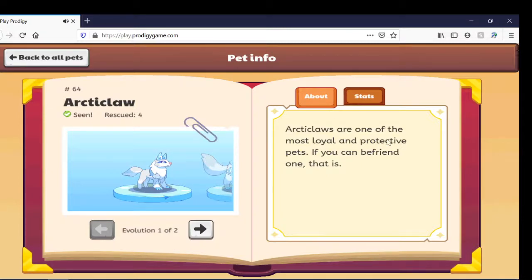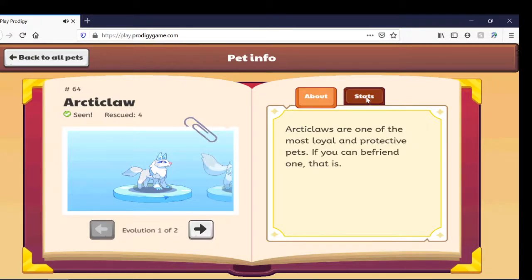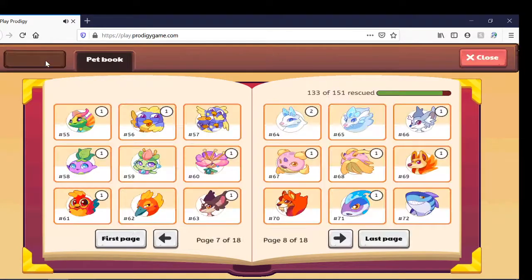Art Claws are one of the most loyal and protective pets, if you can befriend one, that is. They're pretty common, and they have more power than hearts. At level 27 they can evolve into the Crossfeng.